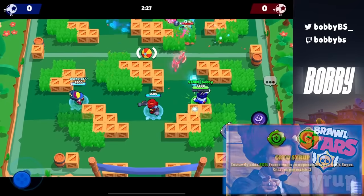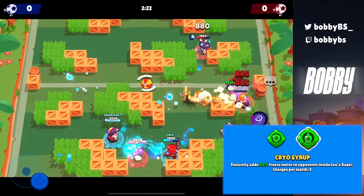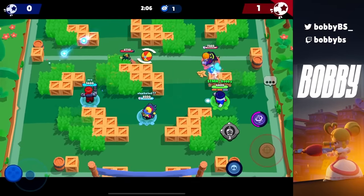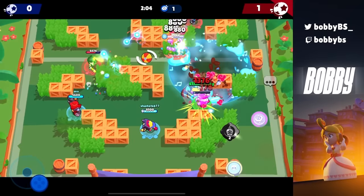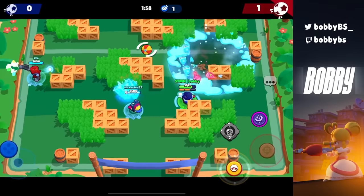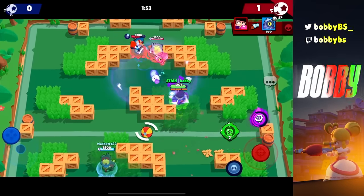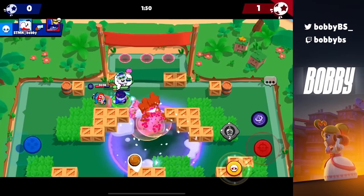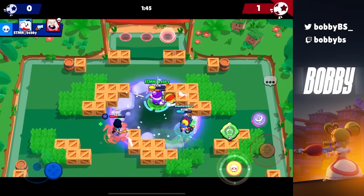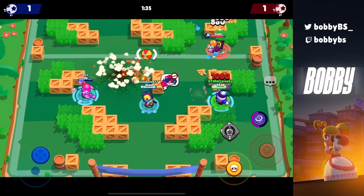Coming in at number 6 we have Luz's Cairo Syrup, and that is so important because it freezes anyone standing on your Luz super by 50%. The reason Luz is so good is because you can chain supers by hitting frozen enemies. When you throw your Luz super onto somebody and they're standing on it, you hit them with your gadget so they get 50% freeze — they're forced to move a specific way and are easy to hit. You start chaining Luz supers and it's really insane. The shield gadget is just useless in comparison, so you need this one.